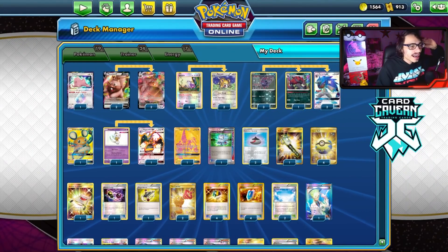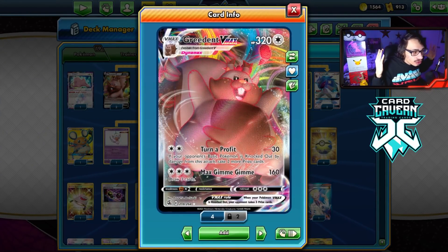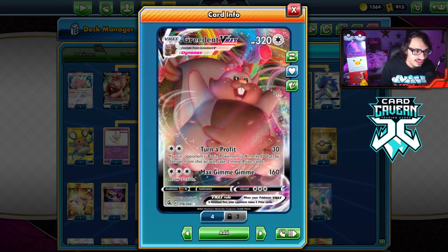Yo guys, welcome back to your new PDC Geo Fusion Strike video. Today we're going to be taking a look at my Greedent Checkmate deck in Expanded. I wanted to try out Greedent in Expanded because I think it has potential there, thanks to the fact it works with a DCE and stuff.